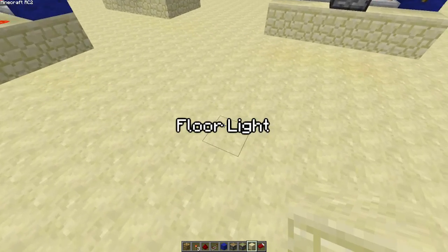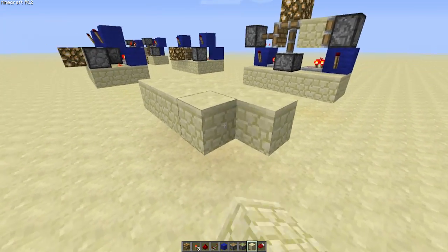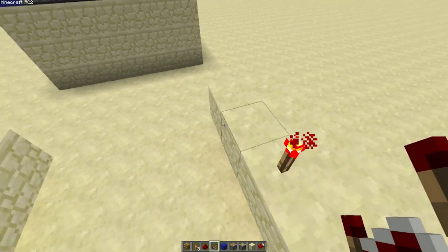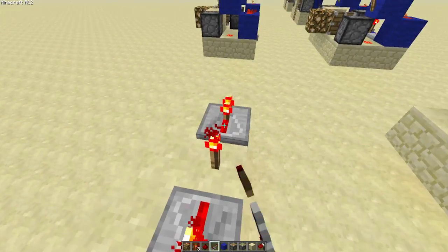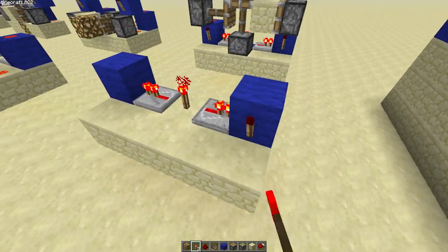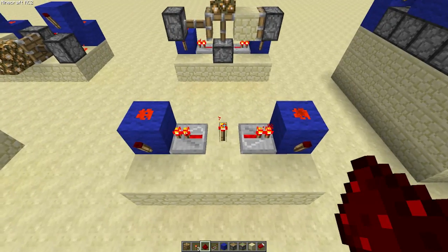And now I'll show you the floor light. This is nice and small as well — again the 5x2x2 job. And it all works off this idea here. So with the torch, the two repeaters, the blocks, and then you're going to have a torch there, torch there, dust on top like that. So you should have that setup.